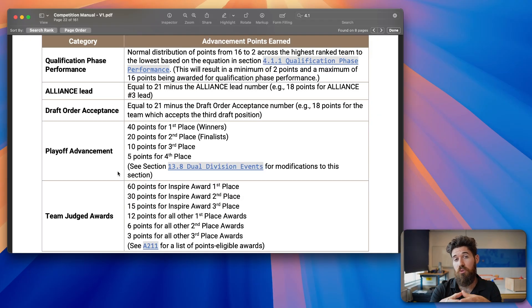For alliance selection, it is 21 points minus the alliance number you are part of. Rather than having a captain and lead with different rules, it's now simply: alliance one gets 20 points for all members. If you were the first alliance seed and the first pick for that alliance, both of you get 20 points. There's no longer a distinction between who is the alliance captain and who is the partner — if you're on alliance four, you get 21 minus 4, which is 17 points, regardless of whether you were the lead.